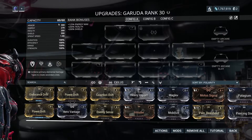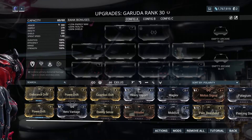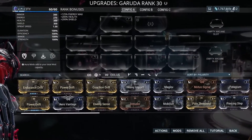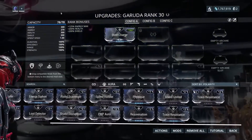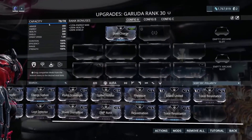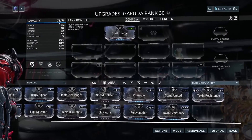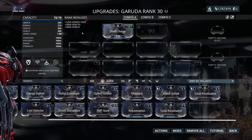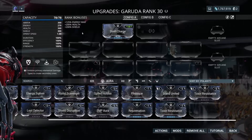Now that I've applied the potato, if I re-apply Steel Charge to the aura slot, you'll see she's got 78 out of 78 mod capacity. This is quite literally the max a Warframe can have currently — 78 capacity out of 78. That's how many points I can put into a Garuda build, which is pretty awesome.